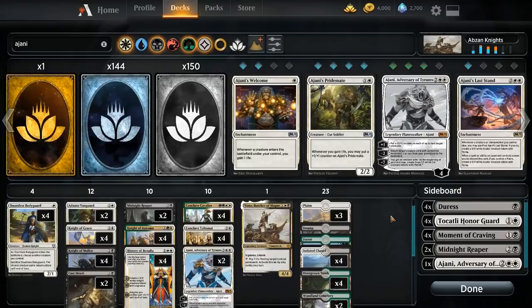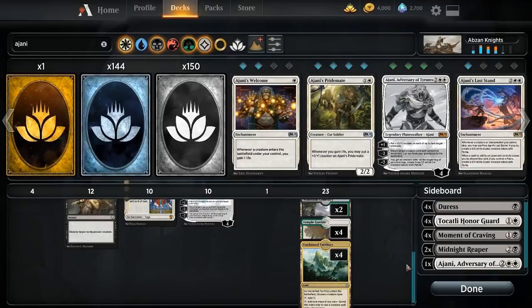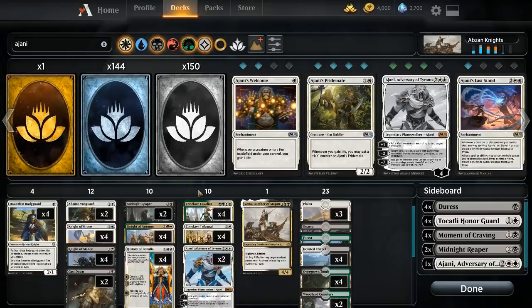Hey everybody, it's time for another constructed video. I noticed recently that I've been playing a lot of slow decks like midrange and control, so today is about punching people in the face. This is an Abzan aggro deck based around the creature type Knight. The advantage of playing Knights is that we can play four Unclaimed Territory, which makes our mana much better than a normal three-color aggro deck would be, and so we get access to really powerful gold cards like Conclave Cavalier, and just get to play the best Knights across these three colors, which is sweet.